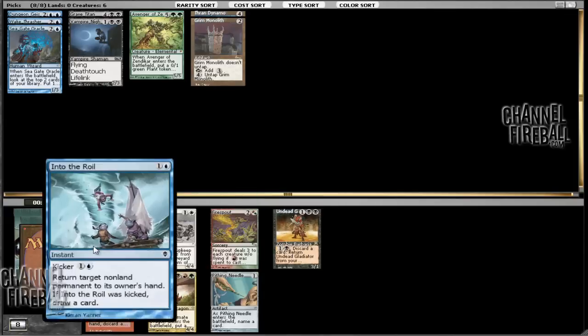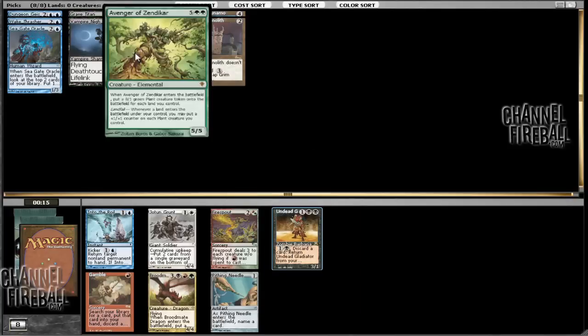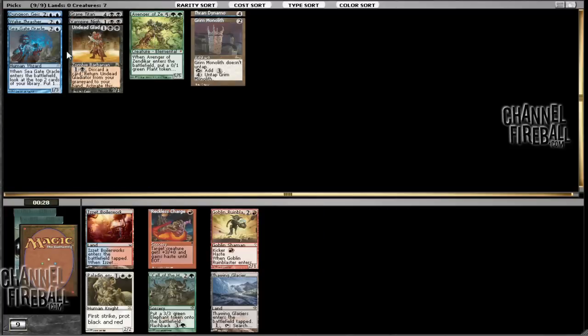So here we can take Undead Gladiator or Into the Roil. They can both be okay. Gladiator lets us do a few more things. I think I want to try and go with the Gladiator since we have the Avenger — it plays out a little bit better. I do like Into the Roil, but I think the Gladiator is going to be a little bit better in this case, just because we might not want to be playing with Wake Thrasher in a certain game, and so having the option of turning that into a real card is going to be maybe somewhat useful.